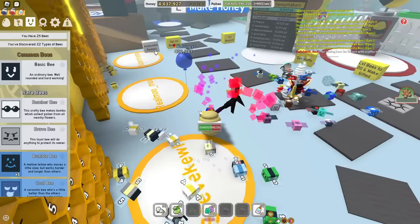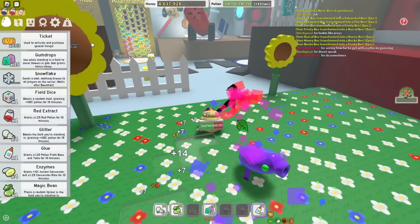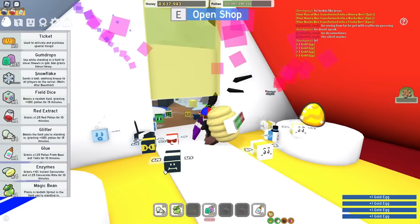It's a music bee — another one. I ain't complaining, but I only have 22 types of bees. Unfortunately that's not enough to use a red cannon. But I have a genius idea — instead of saving up for an event bee like an idiot, I can just gamble away all my tickets on gold eggs, because I have a gambling addiction. It's severe. Help.